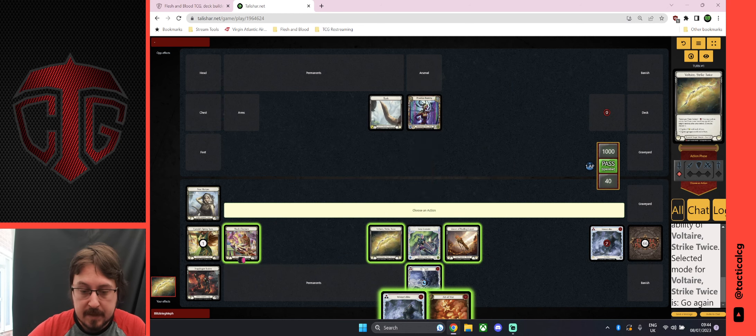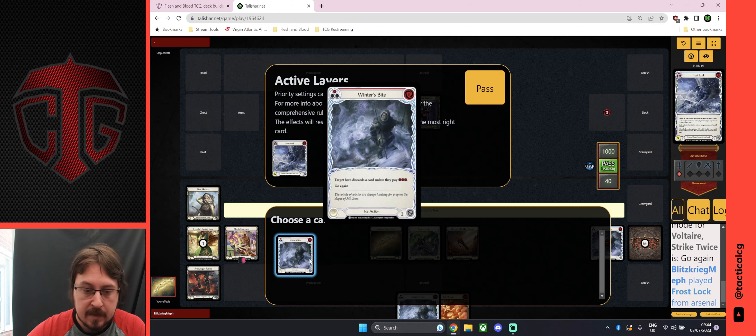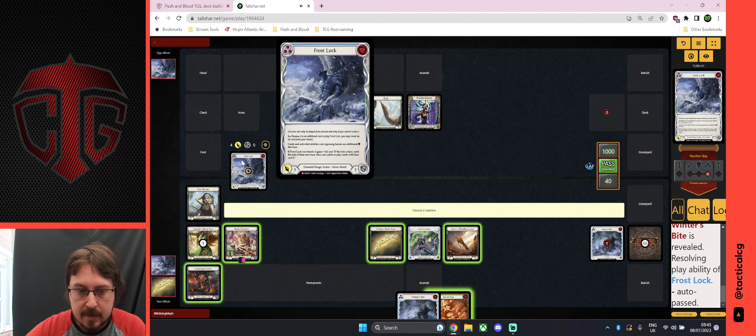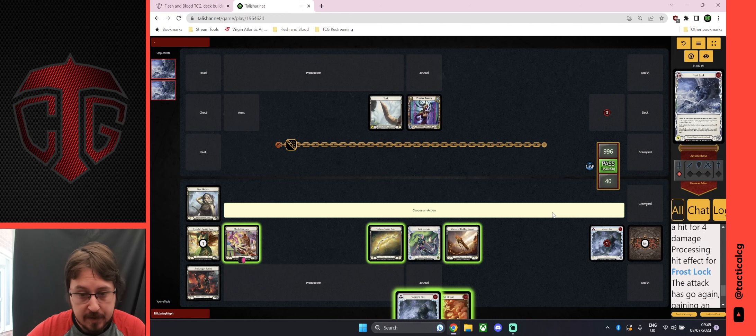That ability is activated and then I can cast my attack from my arsenal just by clicking on it again. Because I've got my Winter Spine I can fuse it — it also shows you the rulings, a comprehensive rulebook of what's going on. I'm going to fuse it, which reveals it to my opponent if I have one. It gives you the opportunity to cast an instant again — I won't — and that goes onto the combat chain. You can also use the spacebar to pass.